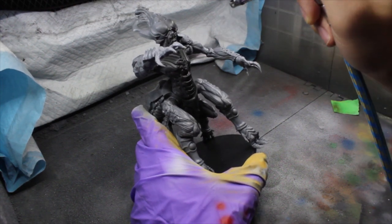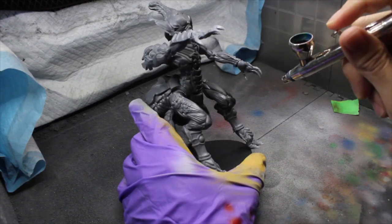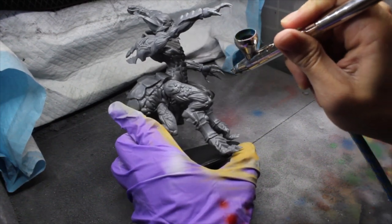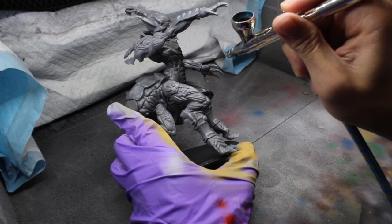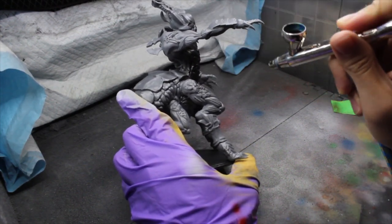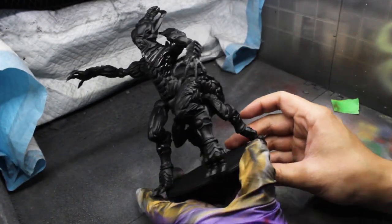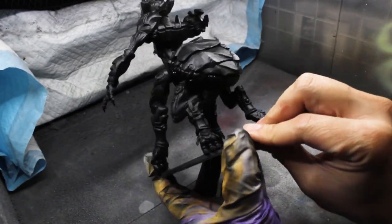We're going to be doing a lot of airbrush layering, and for that to work we're going to lay down a base primer in black. This model basically has two components: the fleshy areas like the torso, arms and legs, and then there's the carapace — kind of like an exoskeleton. With the paint job we're doing, I want to emphasize a contrast between these two.